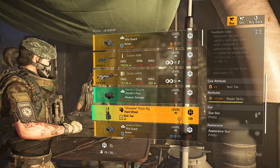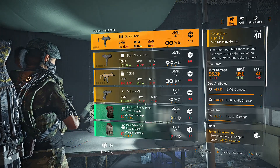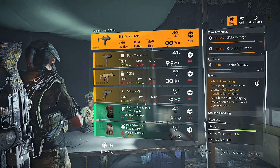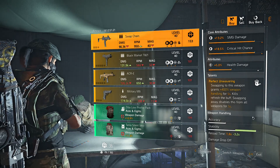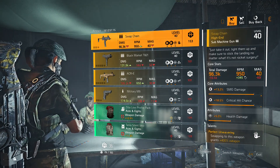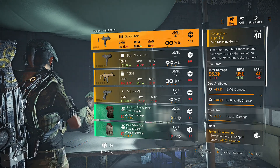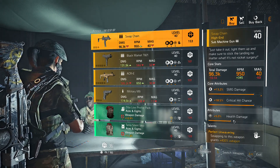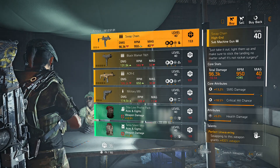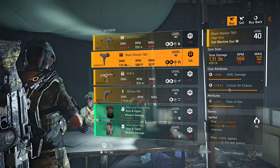At DZ South we have the Swap Chain, the named MP7. It comes with Perfect Unwavering — swapping to this weapon grants 400 weapon handling for five seconds, kills refresh the buff, but swapping away disables it for all weapons for five seconds. If you can keep it up, it does some work. The rolls aren't great but you could re-roll that attribute to damage to armor or damage to health and optimize it. The MP7 is actually kind of underrated and you guys should try it out sometime.